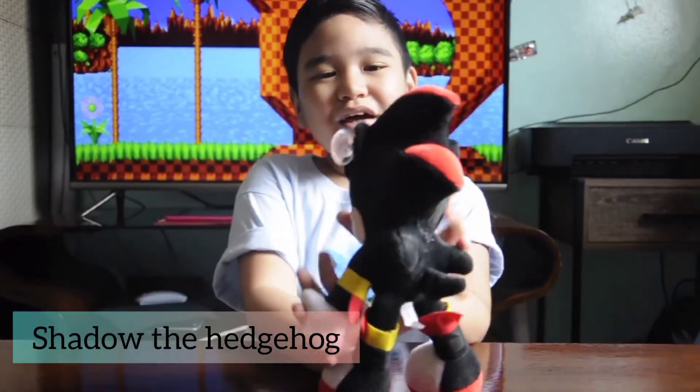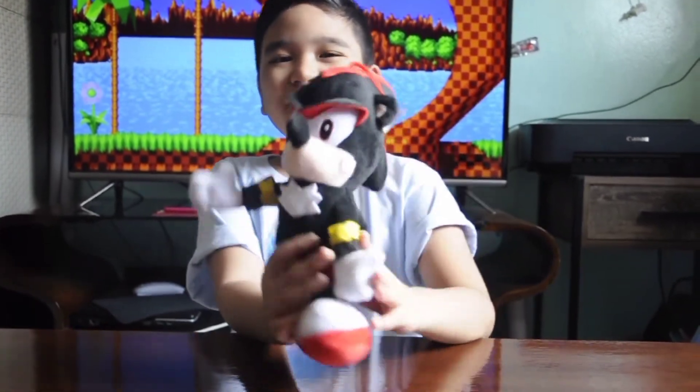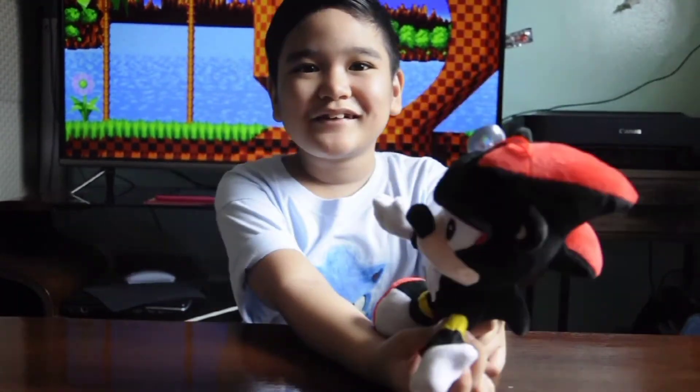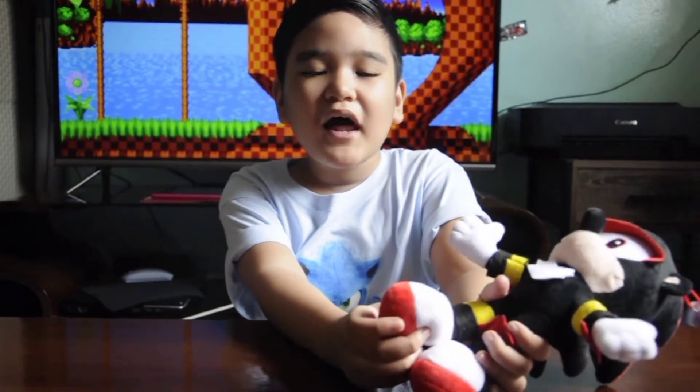And the last one is Shadow. He is red and black. He has 5 spikes and he has white and black shoes.